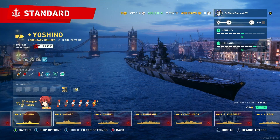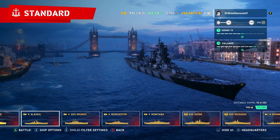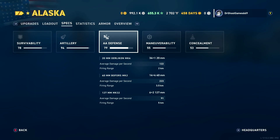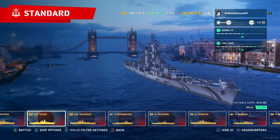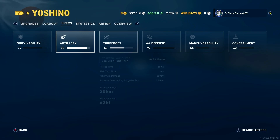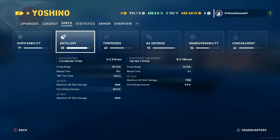In terms of anti-aircraft, the AA is not as good as the Americans because Americans love their anti-aircraft. However, looking at the numbers — about 400 average damage per second on the AA — it's actually about the same or maybe a little better than the Alaska according to the stats. Which is pretty odd because it's Japanese — you would think Americans would be better in terms of AA, but who knows.